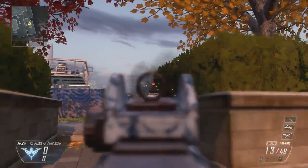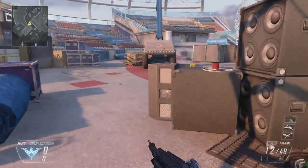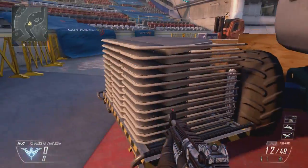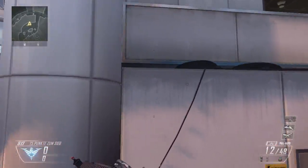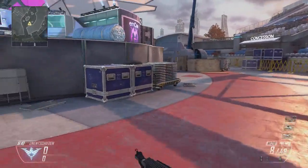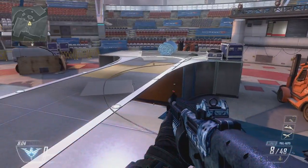Here there are some good positions when you play Domination. Yes, you can go through the window here, but that's not a safety position. It's only useful when you want to kill people who are in the house.